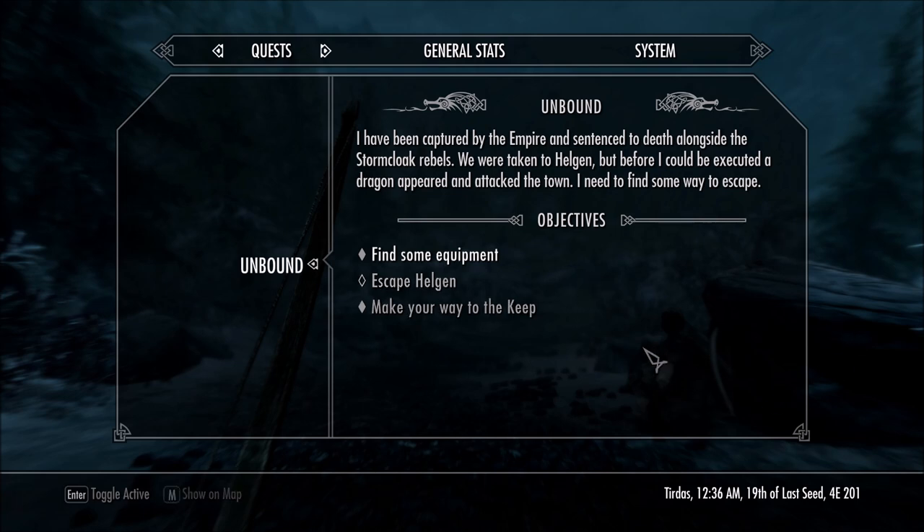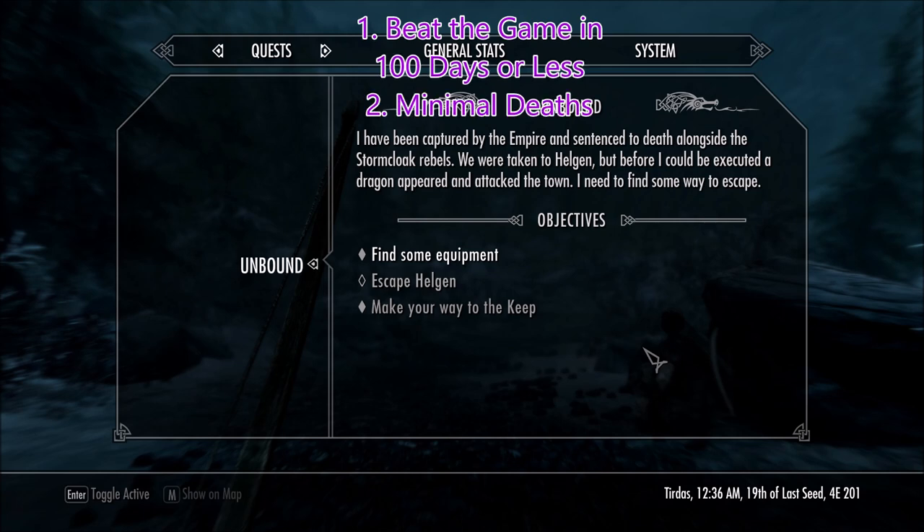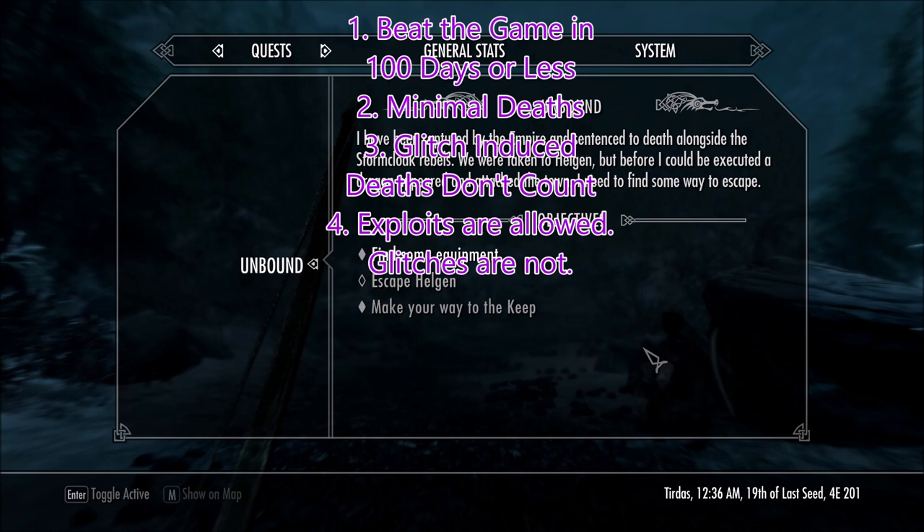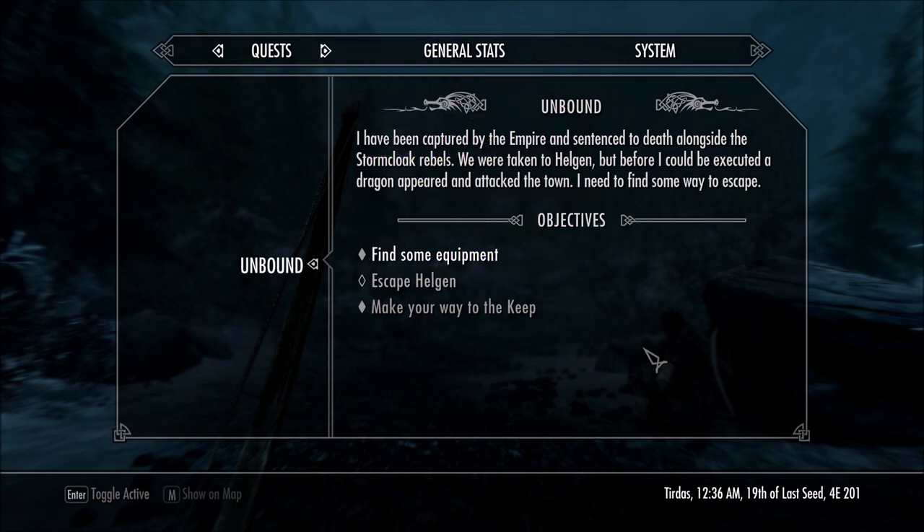The rules are as follows. Number one: I have to beat the game by the end of 100 days, or the challenge is considered a fail. Number two: the goal is to not die at all during the whole 100 days, however I have allowed myself to die. Number three: the previous rule is null and void if the reason for death is a glitch. Number four: I can use exploits — I can use the Fortify Restoration Loop and the Dawnstar Chest. What I'm not allowed to use is straight-up glitches, like getting outside of Whiterun, getting underneath Whiterun, or the Horse Tilt. Pretty much anything else is fair game.